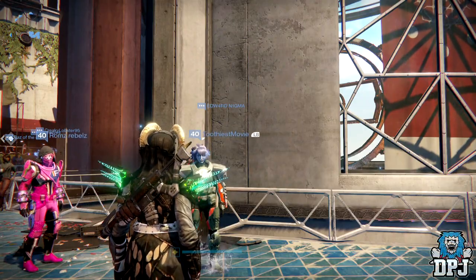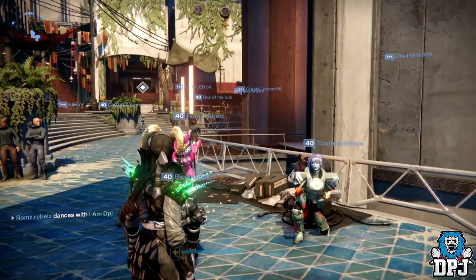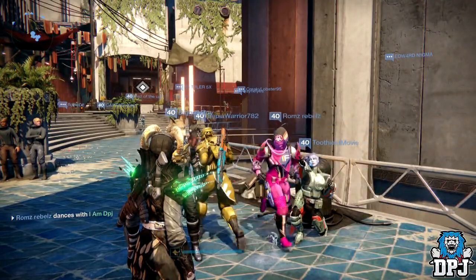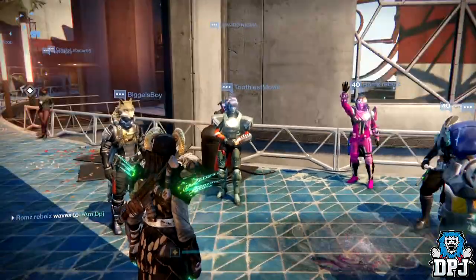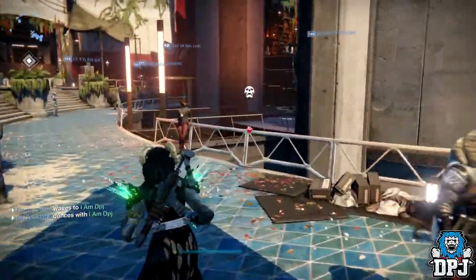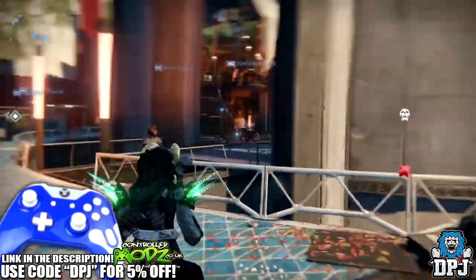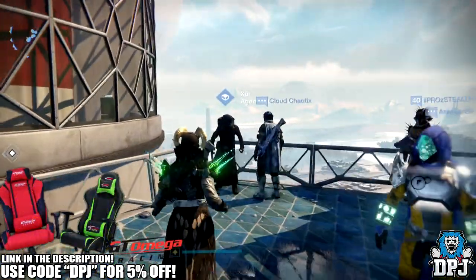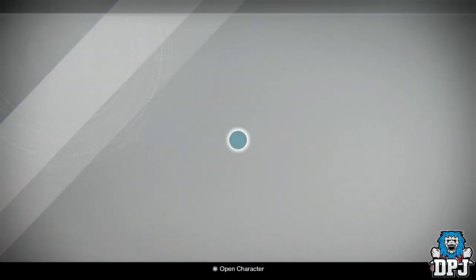What is going on guys? Today I am back with another Destiny video and today we're going to check out Xur for the 21st of April 2017. He's located in the tower this week, just past the speaker's room. So you're landing the tower and you just want to head left and you'll see him in this corner right here.